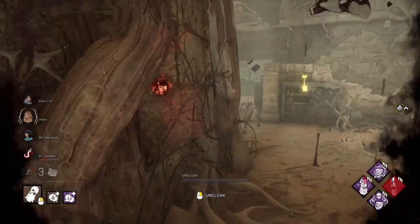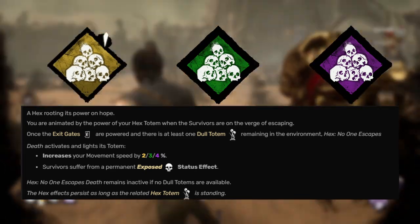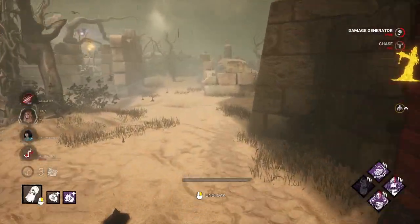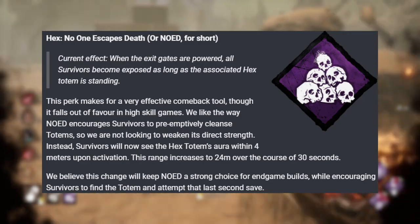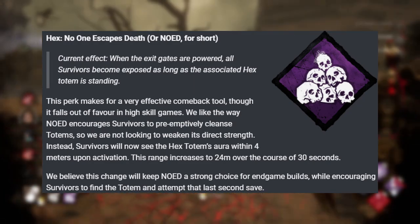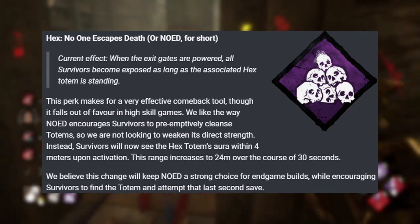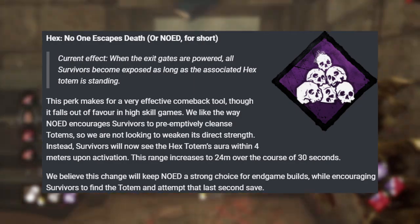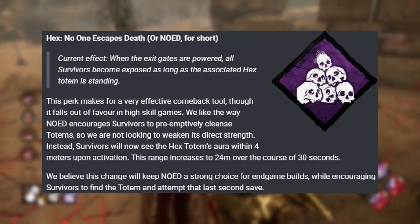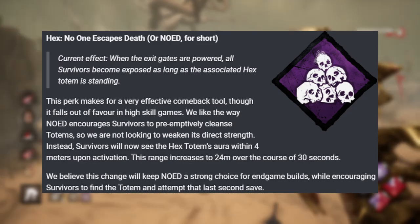Next up is the infamous NOED. This thing has been changed so many times throughout DBD's history. So the way it works currently is once the final generator has been powered, the killer gets a speed boost and everyone becomes exposed. However, nobody gets the exposed notification until the killer has damaged the survivor. The new way it's going to work is once the last generator is powered, the aura of the totem is going to have a 4-meter radius, so any survivor within it will be able to see the aura. Over the course of 30 seconds, that aura will then increase up to 24 meters at its cap. So the longer you stay in the end game, the longer you can try and find that totem. With all the perks that allow you to destroy totems faster, find totems really easily, or just boon them, there's really no reason to be upset with NOED because you'll be able to find it in 30 seconds easy.